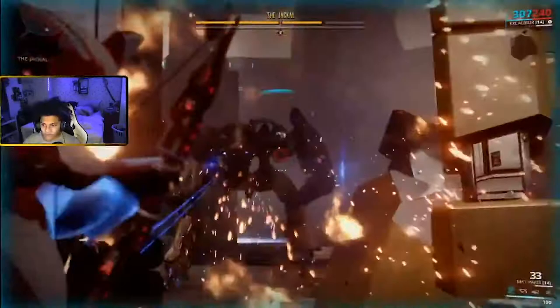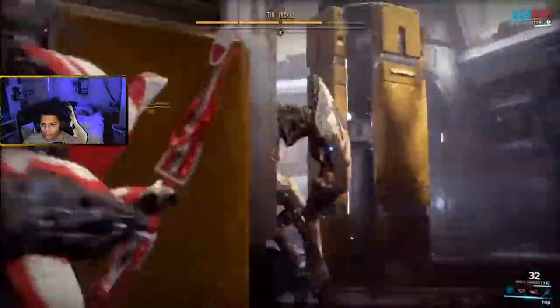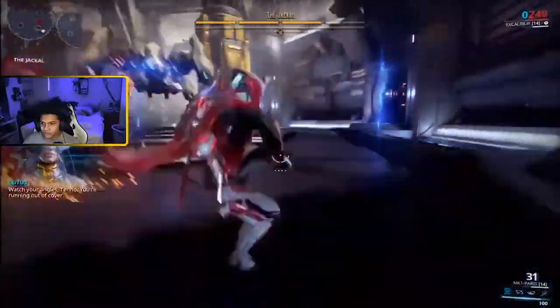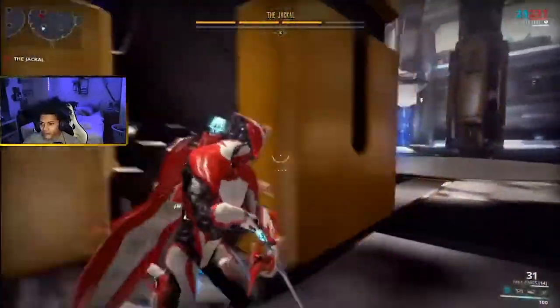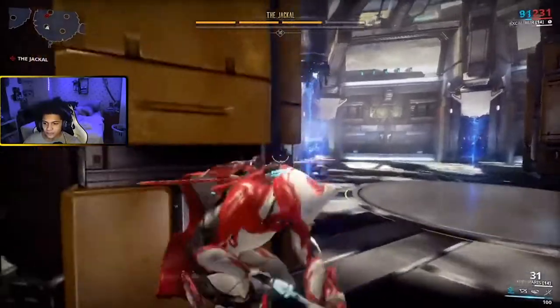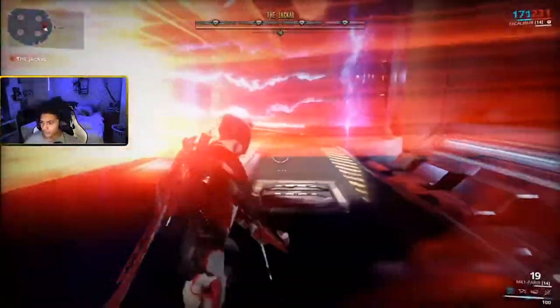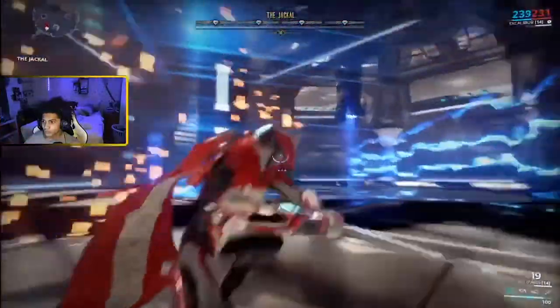To beat him, you have to shoot out all four legs. There are sometimes where one of his legs will be at zero HP and you still won't be able to do anything against it — you just have to get lucky.